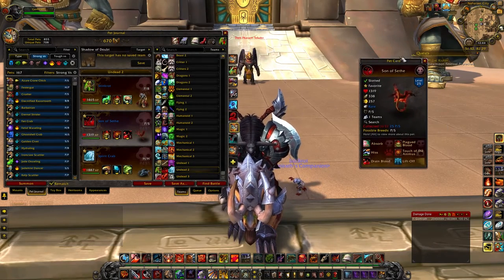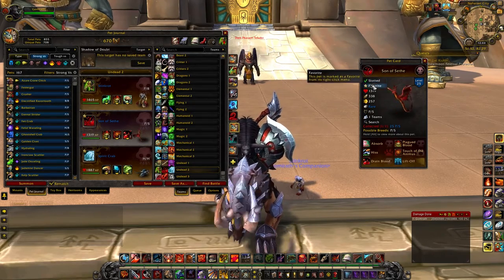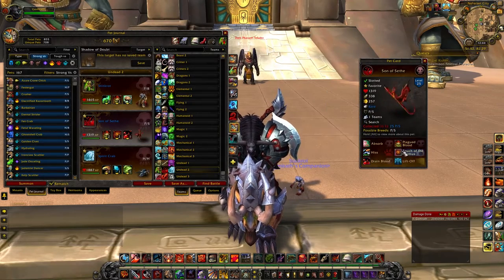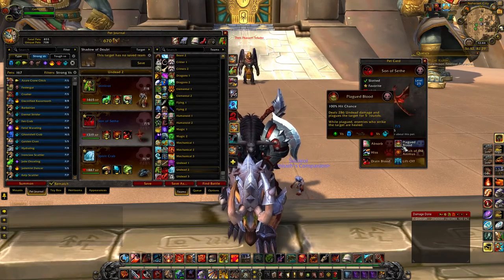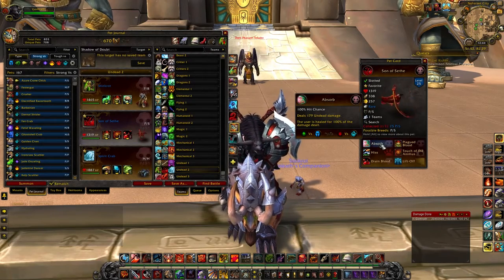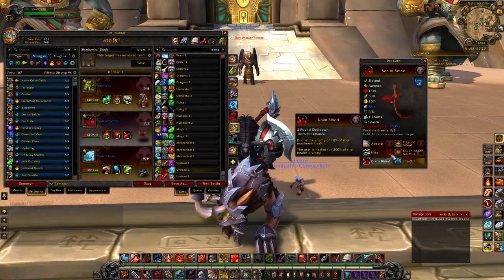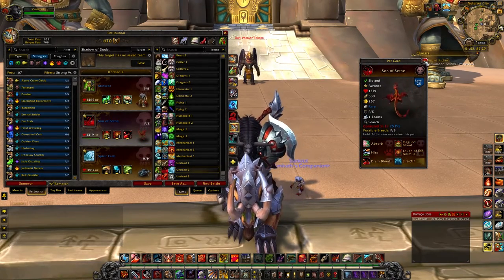The Son of Seath is another pet that is really popular, but I don't exactly like using, because his whole moveset is just stay alive forever. His basic attack, Blood Plague — which I think is honestly better than Absorb — you run Touch of Animus, Blood Drain, and Blood Plague, and the guy just stays alive forever.